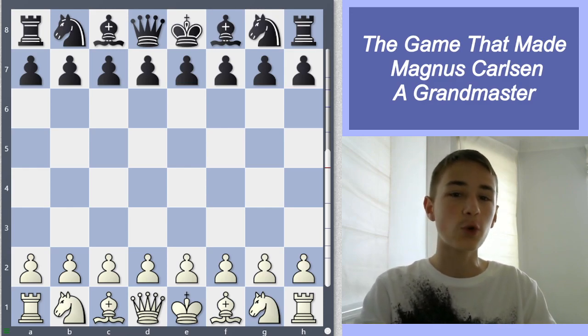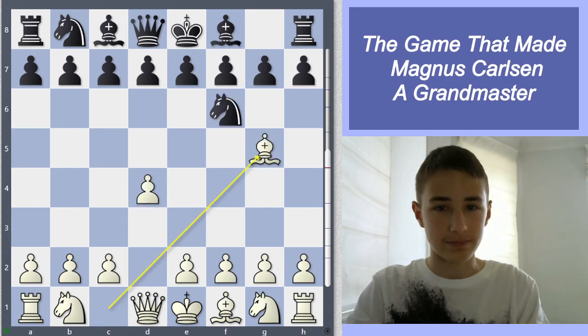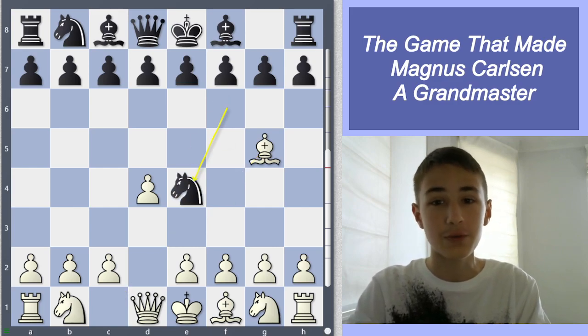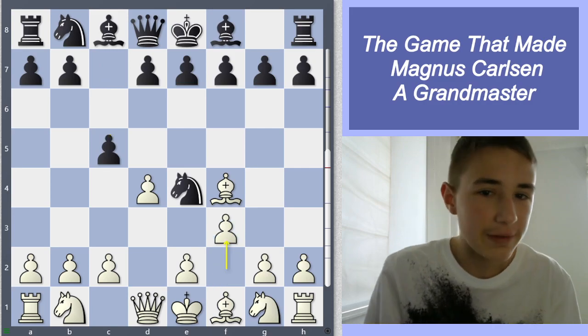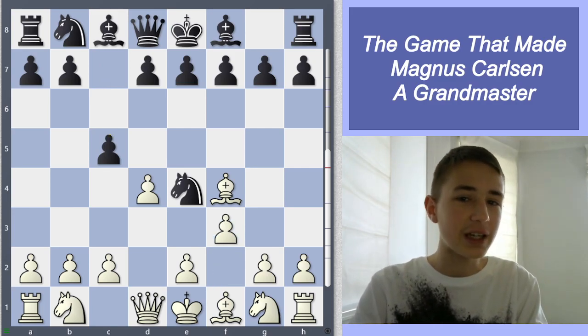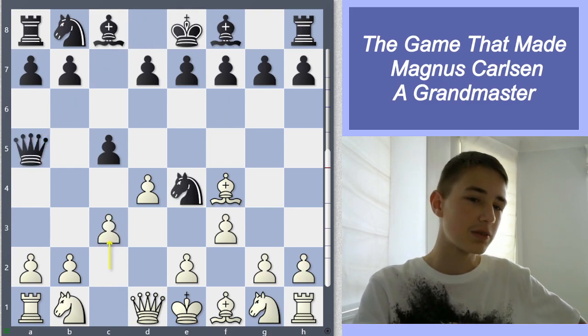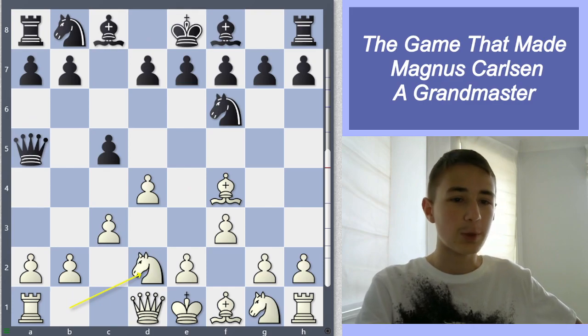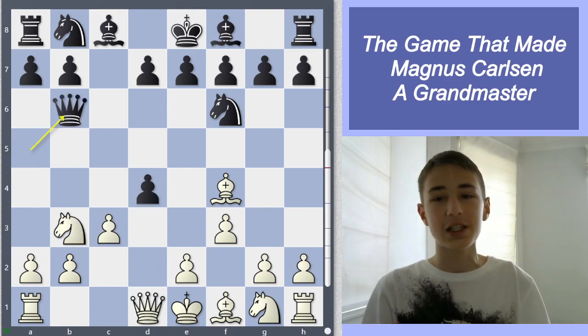They started off with d4. Magnus played d4, then knight f6 and bishop d5. Magnus started with the Trompowsky — knight e4, main move, bishop a4, c5, f3. So far everything is theory. Then he plays knight f6. The most common line is queen to a5, and then after c3 you just develop your knight, and the position after queen b6 is fine.